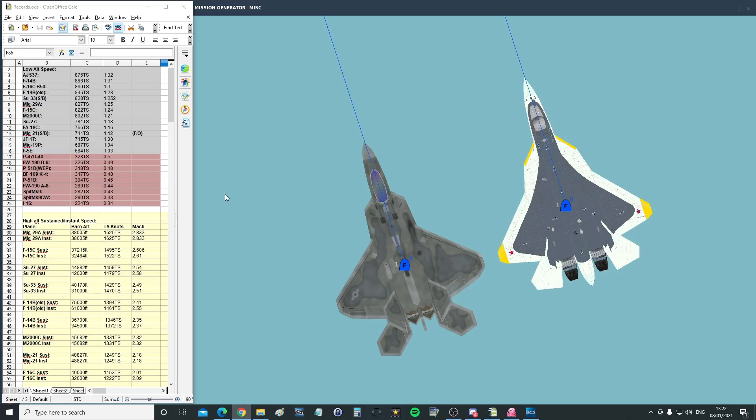Today we will be measuring the maximum speed of each aircraft — first at sea level, second at high altitude. That high altitude is going to differ for each aircraft. We will find the maximum speed at the optimum altitude for each aircraft, and that's going to take a few tens of minutes of messing around trying to get them exactly at the right altitude.